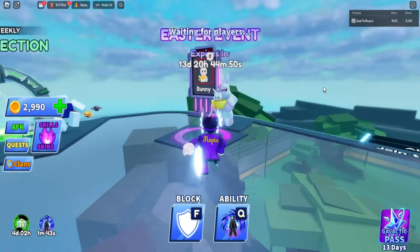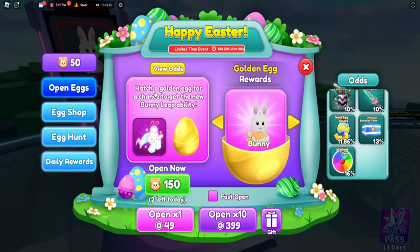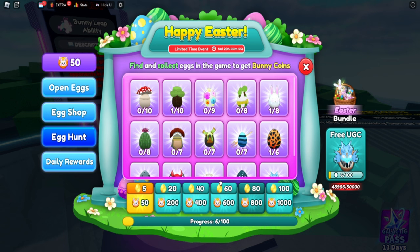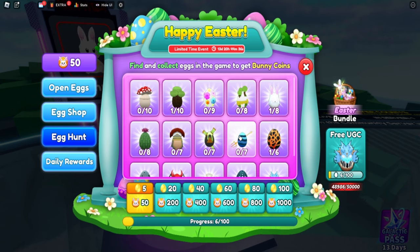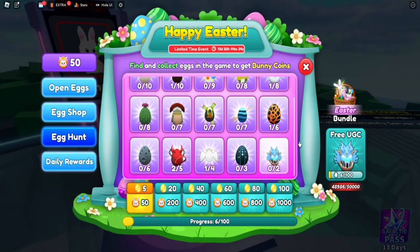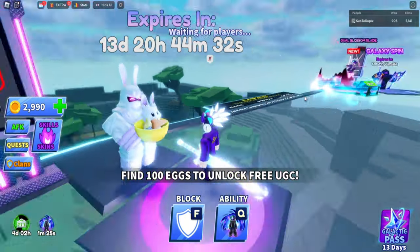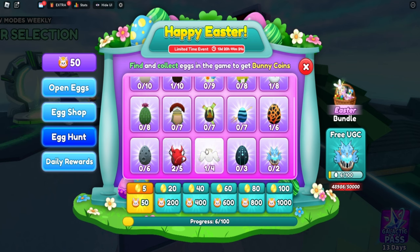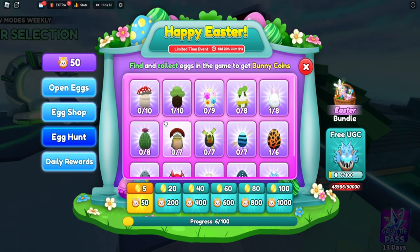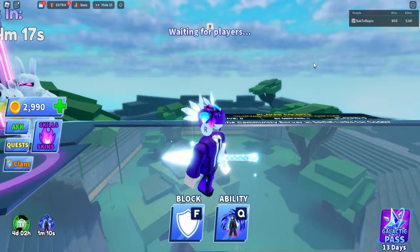That ability is cool, but you're probably wondering how you get these eggs. You go to the egg hunt right down here — five eggs for 50, 20 eggs for 200, 400, 1000, and so on. You can collect these eggs inside of games, and once you collect 100 total you get the free reward. Each egg is tied to a different map — this one is on the heaven map, this one on the desert map, this one on the lava map.